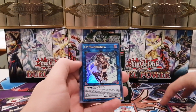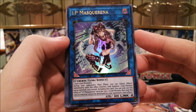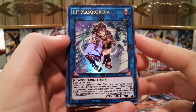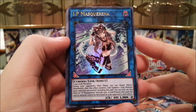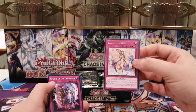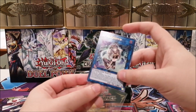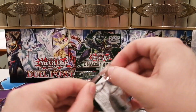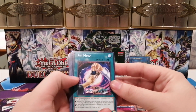We have some Romage cards and IP Masquerena, a card a lot of people were looking forward to. It's beautiful — requires two non-link monsters as materials, so pretty much any deck can make it. During your opponent's main phase you can quick-effect link summon one link monster using materials including this card, and a link monster that used this card as material cannot be destroyed by your opponent's card effects. Very good card — it's got the same concept as TG Wonder Wand, using your extra deck during your opponent's turn.